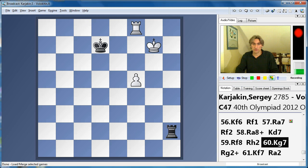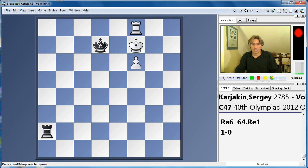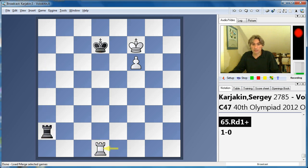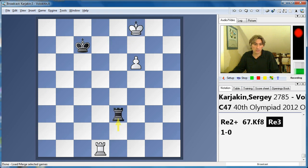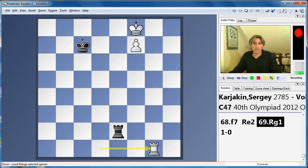Rook h2, king g7 — you notice how everything moves up together. f6 — now that's a good move. The rook just gives itself some space. Now we're ready to check the king away. In this position, black resigned. It's very easy. For example, rook here, we check the king away, we can move to the side, the rook checks. The rook waits, and now we could just play rook g1. And on the next turn, king g8 and f8 — and that's a queen. So Karyakin won.